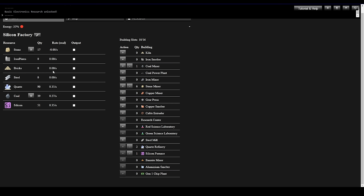If I were to build Bricks here I couldn't use those for building in other factories — they'd only be for this plant. Definitely want one more Silicon Furnace once we have the Steel. With 5 buildings left, we could do 2 more Stone Miners, one more Quartz Refinery, and two Silicon Furnaces once we get the steel we need.